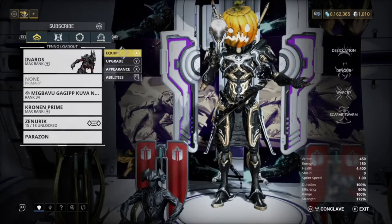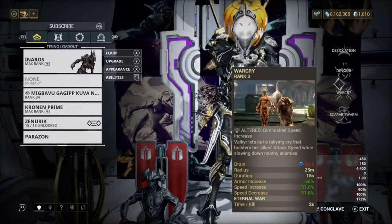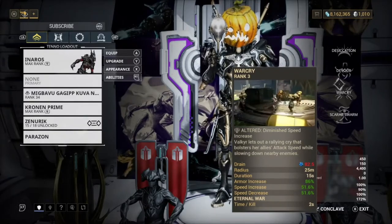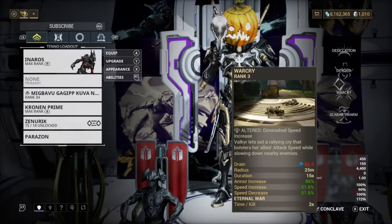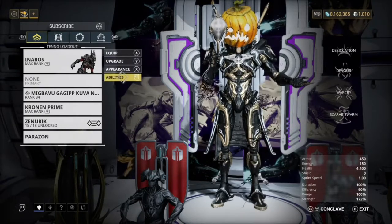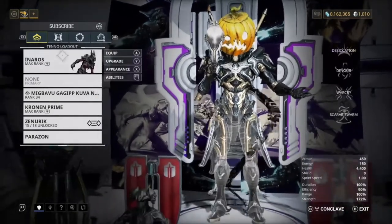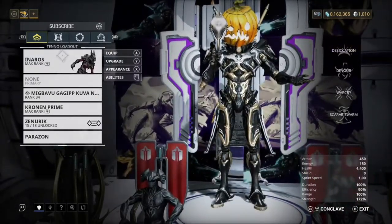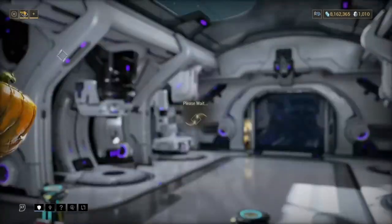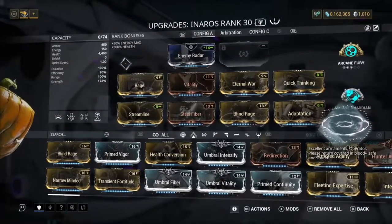We are using the subsume Warframe ability Warcry. Warcry is an amazing ability — you get an armor increase and also a melee speed increase. Melee is the best weapon type in the game in my opinion, especially the Kronin Prime. The Kronin Prime is the most OP weapon, and having increased attack speed is just going to help out a ton. Having armor increase is also very nice.